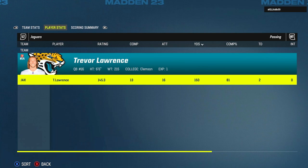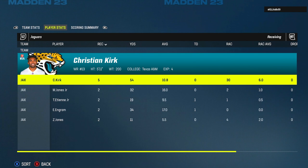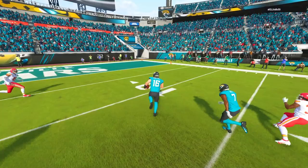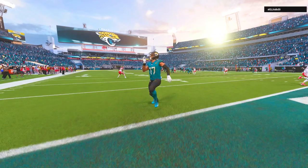Trevor Lawrence had an absolutely bonkers day on the stat sheet, completing 13 of his 16 passing attempts for 150 yards and 2 touchdowns, and also led the team in rushing by taking it himself 6 times for 93 yards and another 2 touchdowns. On the receiving side, Christian Kirk led the way with 5 catches for 54 yards. So if you want a scheme that can rack up eye-popping stats for your quarterback both on the ground and through the air, then gun double stack out of the Jaguars playbook just may be the scheme for you. Thanks so much for watching, and I'll catch you in the next video for another scheme breakdown.